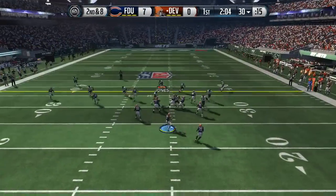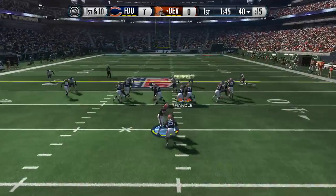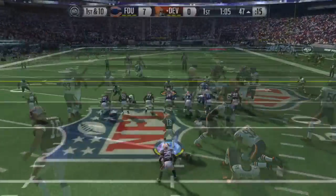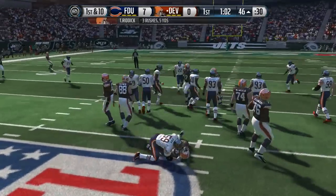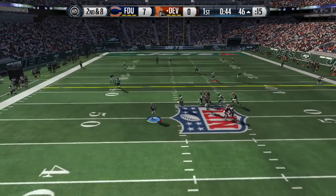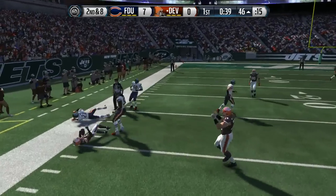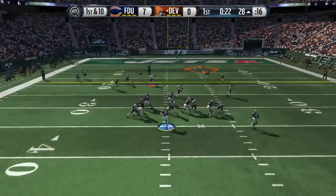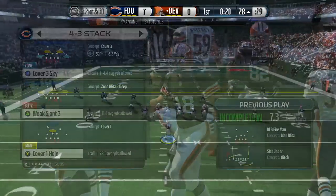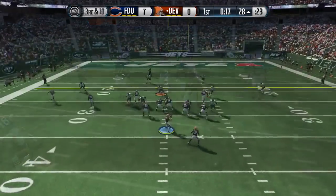Usually my defense on the first drive is a little shaky because I'm getting used to my opponent. But notice that whenever he's passing the ball, he's always putting that right tight end on a fade route. You'll see later he puts two tight ends on the fade route — and you'll see what I mean by that play recognition and why you should get this card.